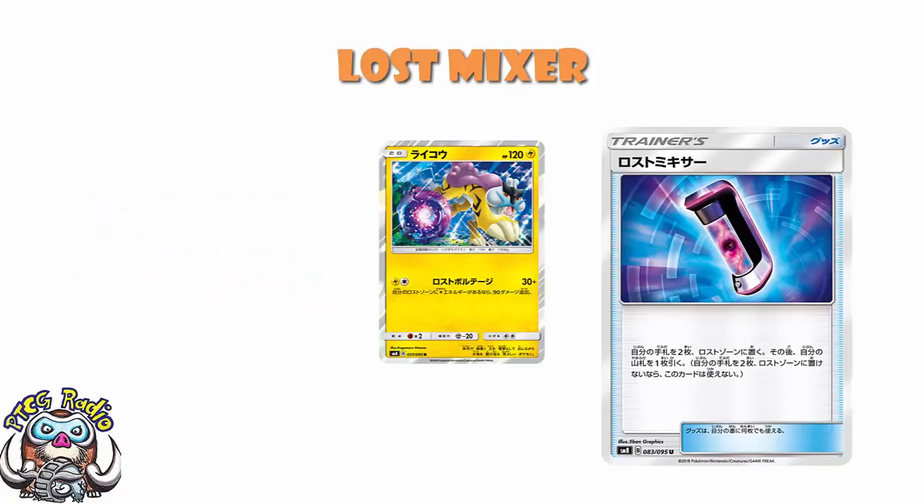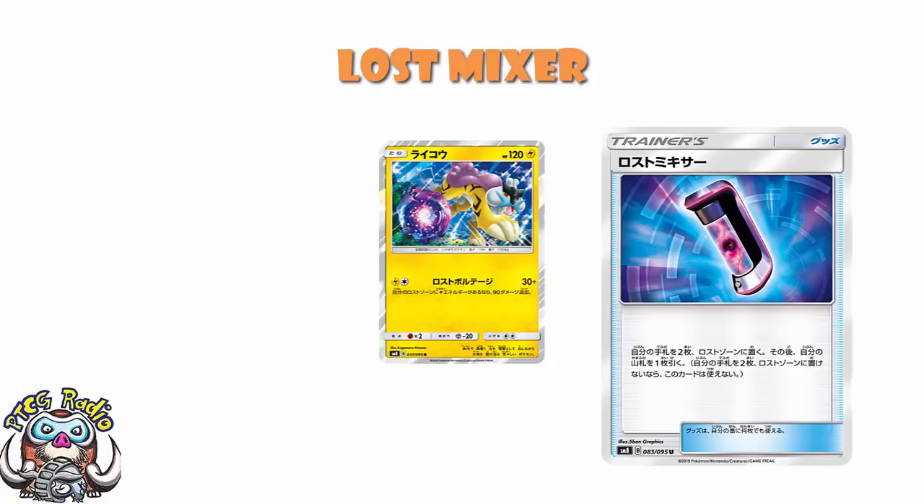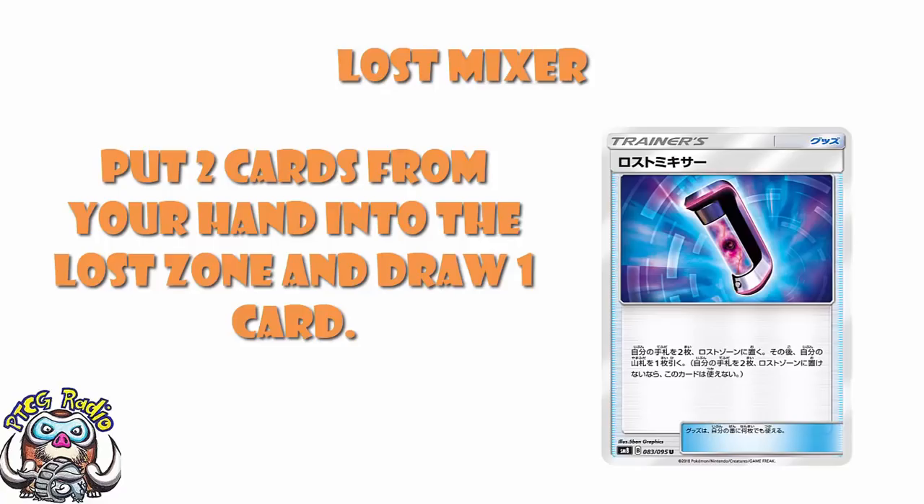These are not the only cards we're ever going to have. At the moment they seem like the ones that are going to take great advantage of this. But Lost Mixer isn't just for Jumpluff — though it's great in Jumpluff — and it's not just for Raikou — though it's great in Raikou. It's great in cards that haven't been released yet. Any card we ever get for the next two years that needs you to have specific cards in the lost zone, Lost Mixer comes along — and bearing in mind, even though it's not the reason you play the card, you still get to draw a card when you use this.